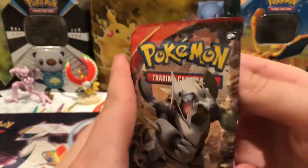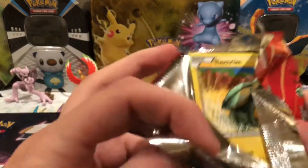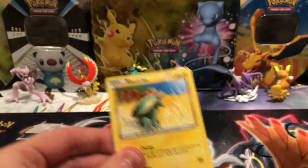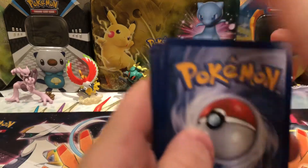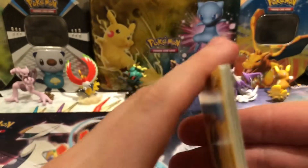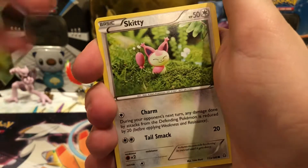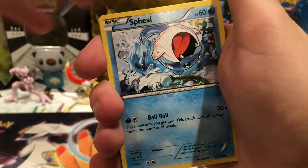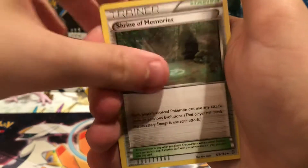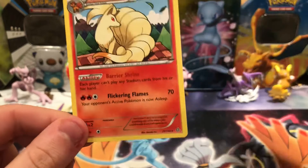Primal Clash pack number 1. There's the Primal Clash online code. Cards are: Electrike, Drillbur, Skiddo, Rhyhorn, Seel, Peatball, Shrine of Memories, Combusken. The Reverse is a Volbeat — that is a Common card — and a Ninetales Regular Rare.